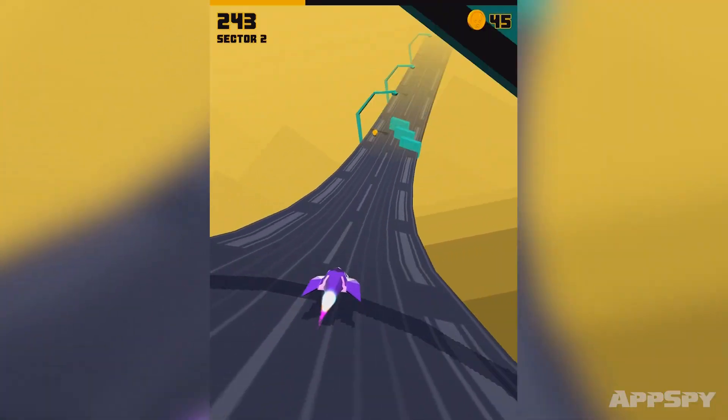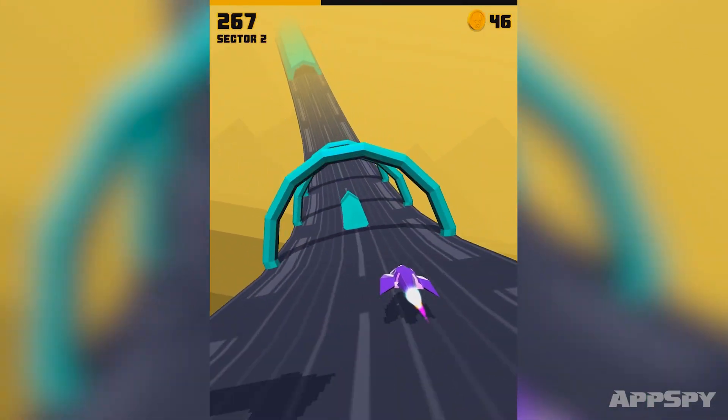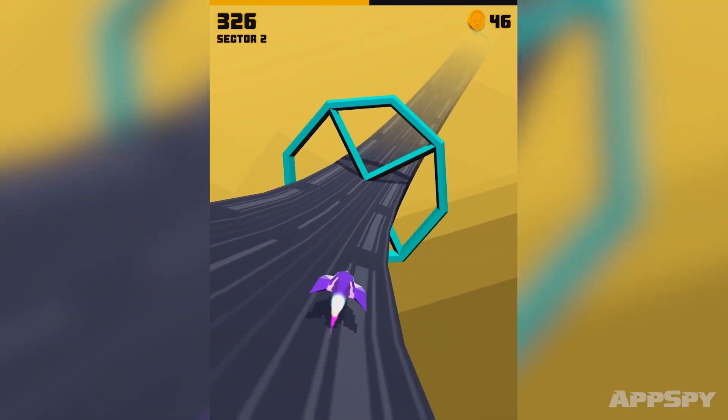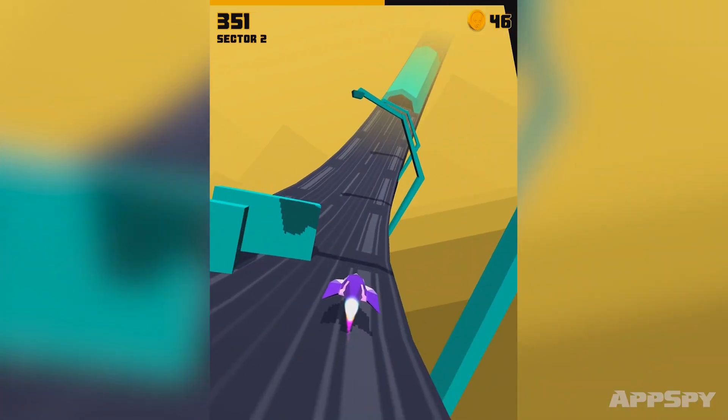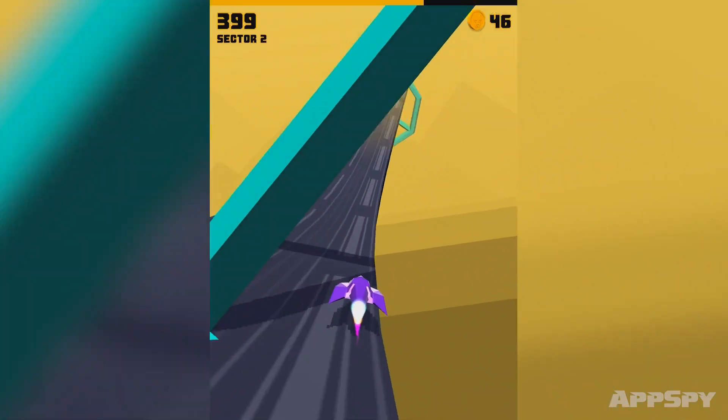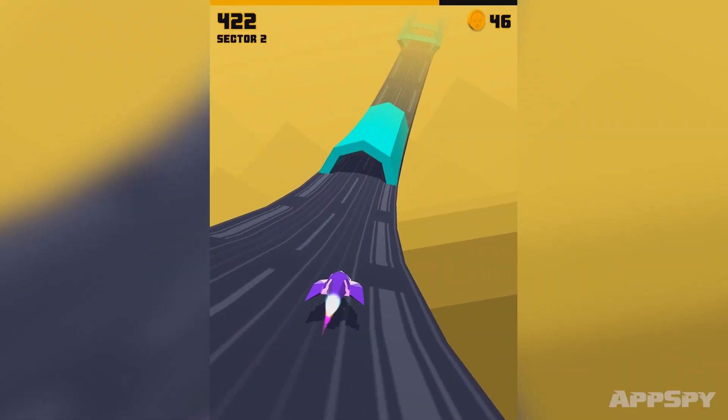The way that it works is the craft accelerates automatically. I lift my finger in order to gain extra multiplier stuff. So if I release now, you can see the bar goes up on the top of the screen. Obviously when I do so, I'm not steering it, so it opens me up to potential death. That's the kind of gambling element of the game.